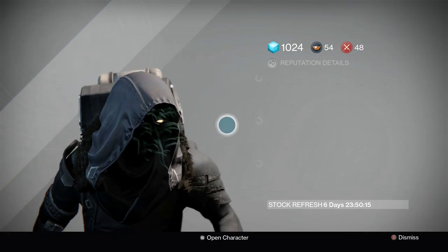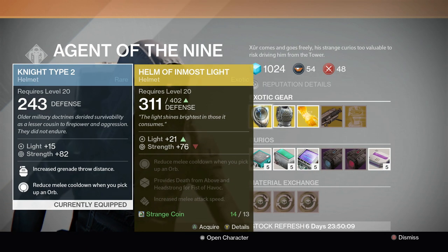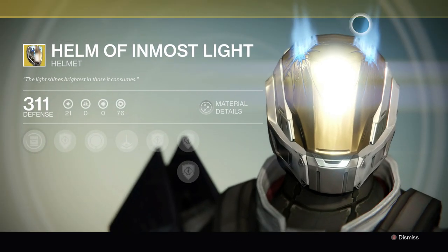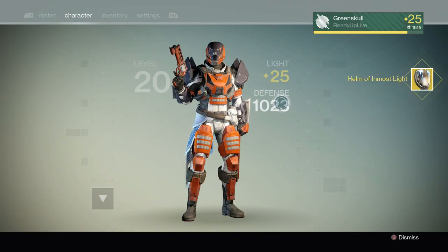Not the same place as last time, but I went to him and I bought myself a shiny new Titan helmet. This helmet is called the Helm of Inmost Light, and it is awesome. Look at this thing. It's got permanent blue flames shooting out the top of it. I'm sure everyone's gonna have this soon, but I wanted it. It was my time to have an exotic, and this is it. I bought it, and this is what it looks like. It is wonderful.